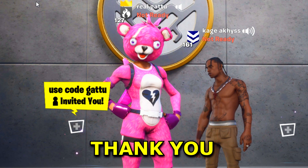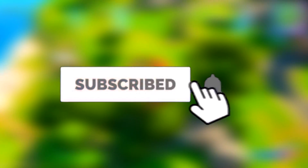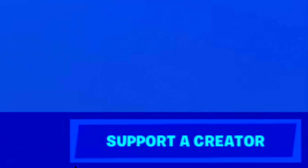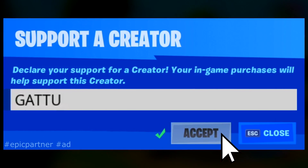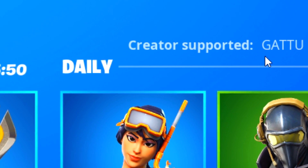If you want the Travis Scott skin or the Deadpool cosmetics from the item shop and want to be gifted by me, simply subscribe to the channel right now with notifications turned on so you don't miss out on videos, and comment down below your Epic name so I can add you. I'm an Epic partner, so use code Garu in the Fortnite item shop as it directly supports the channel and makes all the daily giveaways possible.